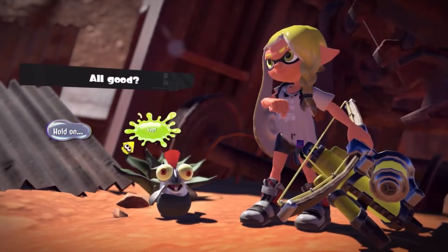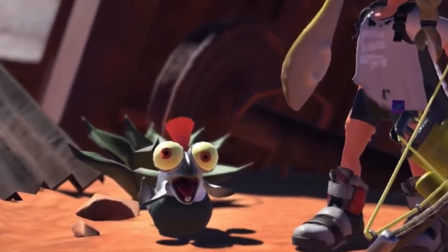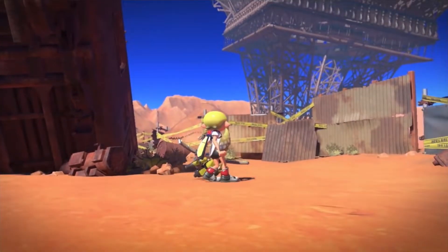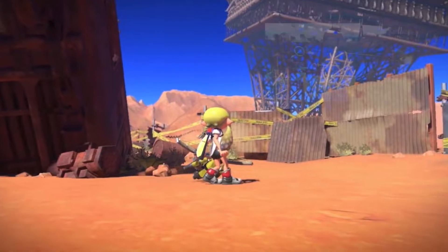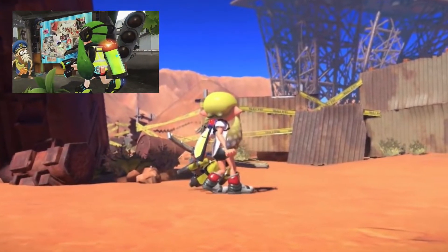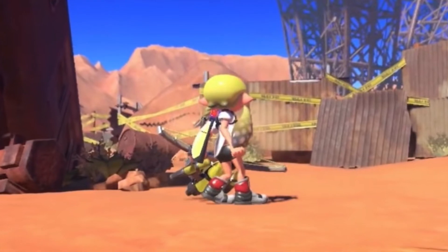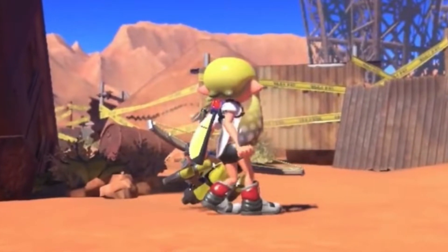I'm not exactly sure what its purpose is, but my guess would be an ally to your character in story mode. As your character comes out from behind the debris, something that caught my eye is the ink tank on the Inkling's back — it's flat, unlike the ink tanks from Splatoon 1, Splatoon 2, or either of the two previous games' story modes. This is a new kind of ink tank. Maybe it'll hold more ink, or you could upgrade it further.